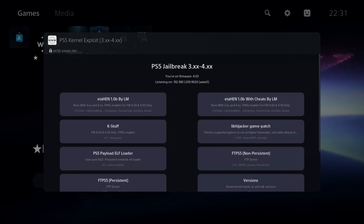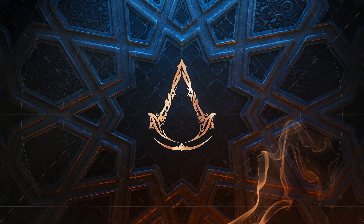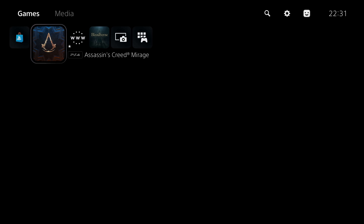So yeah, that's up and running. We should be able to run our fake packages like Assassin's Creed Mirage here — let's give this a try. And as you can see it is running, so we do have the PS4 fake package enabler working. So that is running just fine.